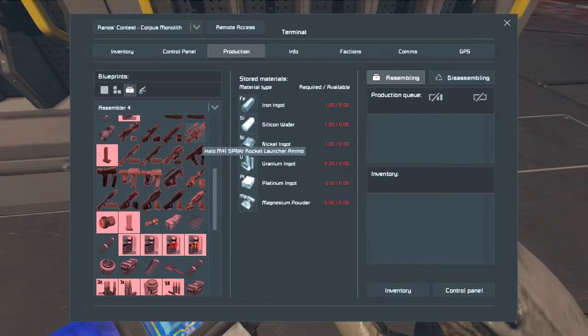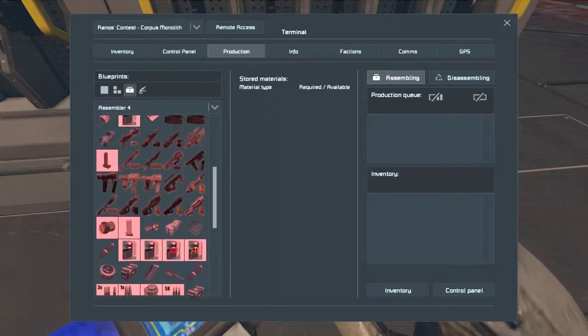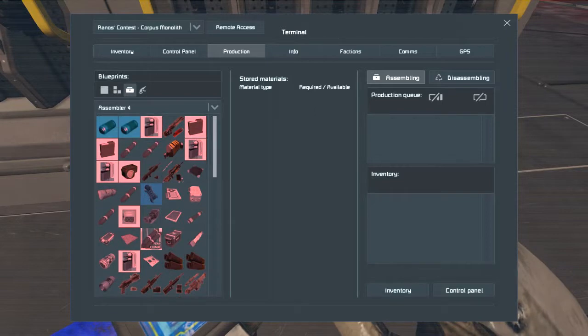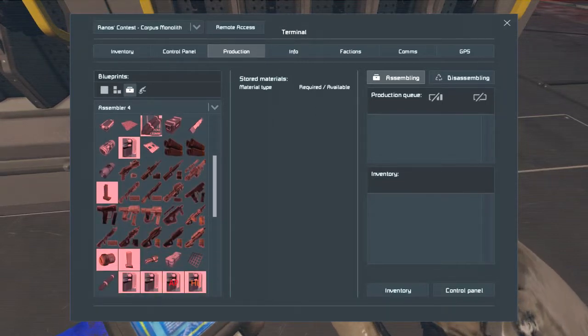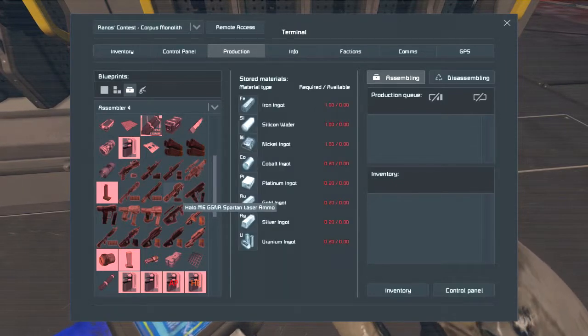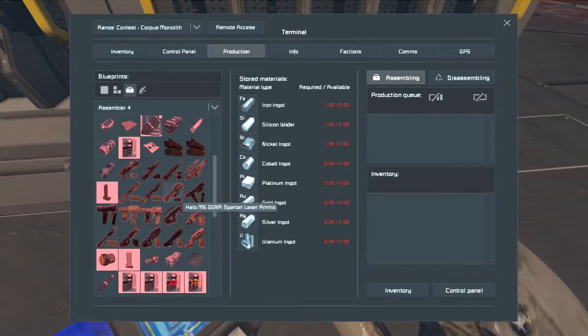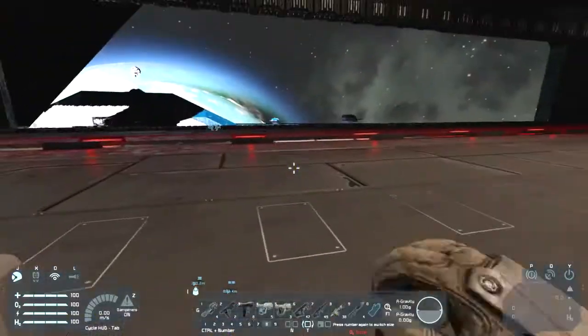And this does cost quite a bit for the laser. Let's see - it's quite expensive, there's a lot of different materials. It needs platinum, so it's best if you're in space before you get these.